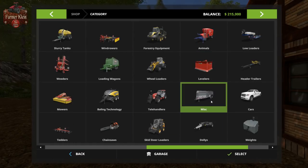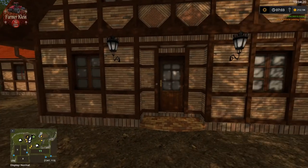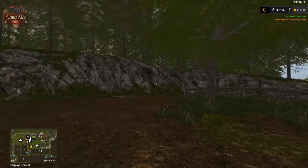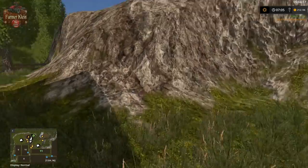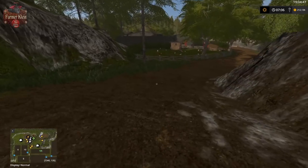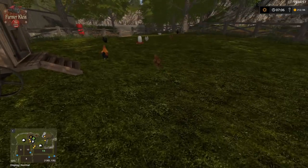Let's pick up our creator and explore the map. We start right in front of our farm. Over here we have our chickens — it looks like grass is growing in here so that shouldn't be too bad to find and pick up the eggs. I'm always a big fan of the enhanced chicken pack where you can collect eggs more easily.